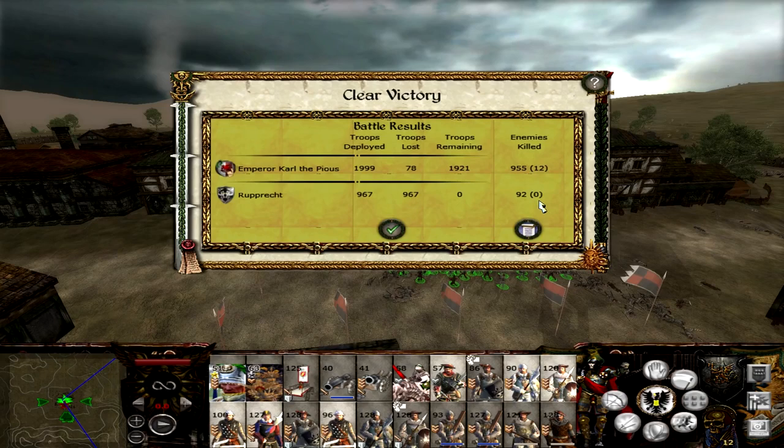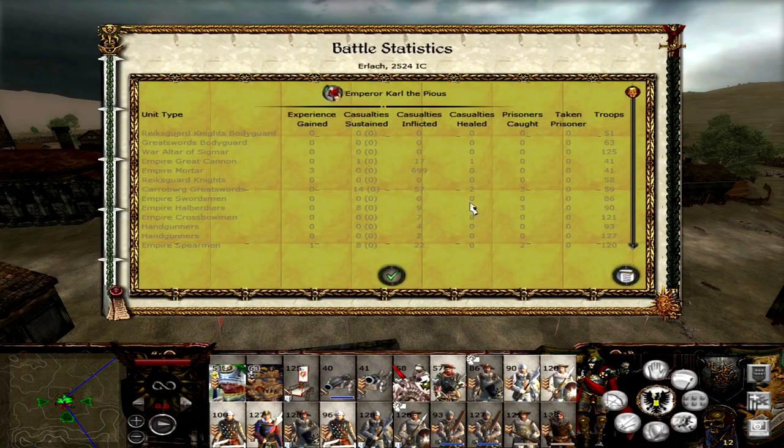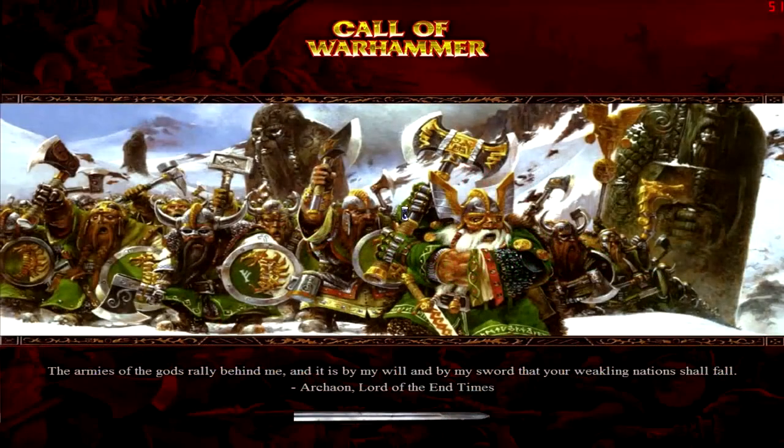Clear victory. Carl Franz deployed just shy of 2,000 — 1,999 — and lost 78 men on the field. The Rebels deployed 967 and lost 967 on the field obviously. Let's have a look at the battle statistics. The Empire Great Cannons only killed 17 men — okay, that's interesting, the cannons didn't really do that well even though they were shooting. But the mortars deployed just shy of 700 kills — 699. Superb, absolutely superb. That unit is just going to go up in chevrons like crazy. A solid victory.